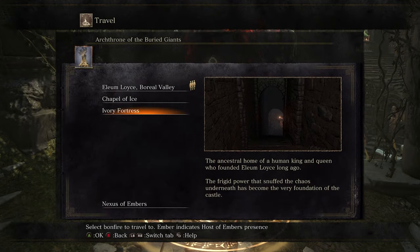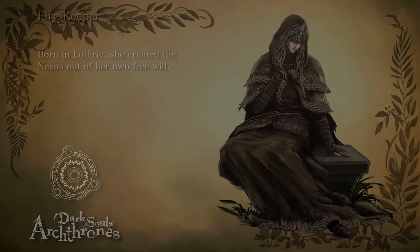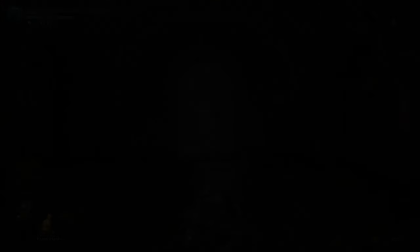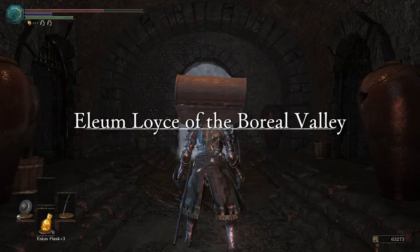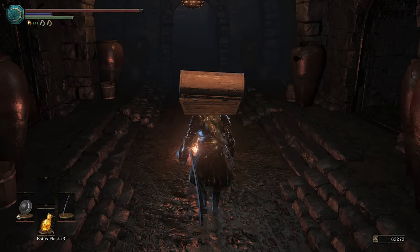Once we get into the level, we're gonna be making our way backwards and there will be a lift that we used earlier to get down to this bonfire. You're gonna want to make sure that lift is in the up position prior to farming. Also, just a quick tip: keep an eye on your HP while wearing the helmet because it will drain over time.